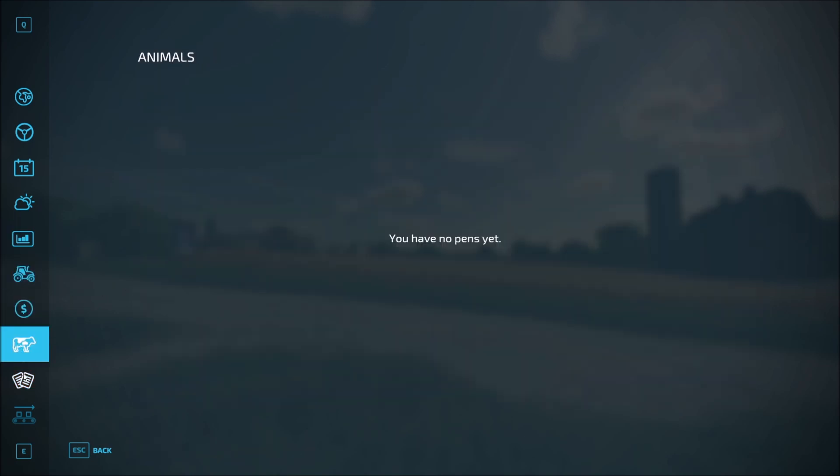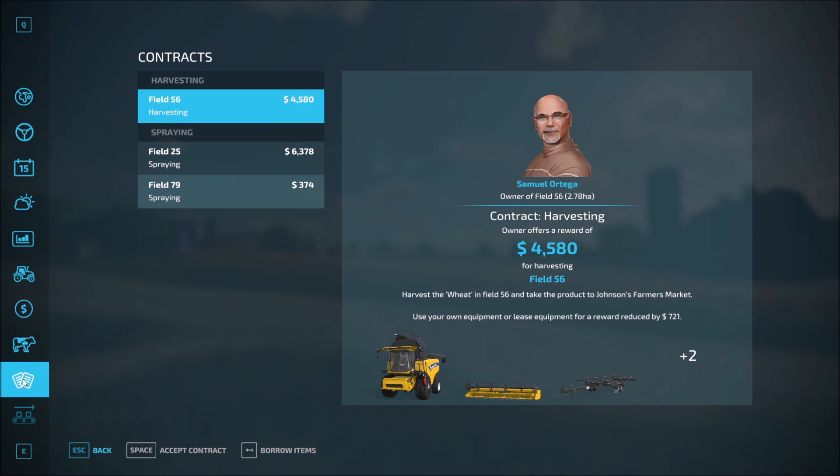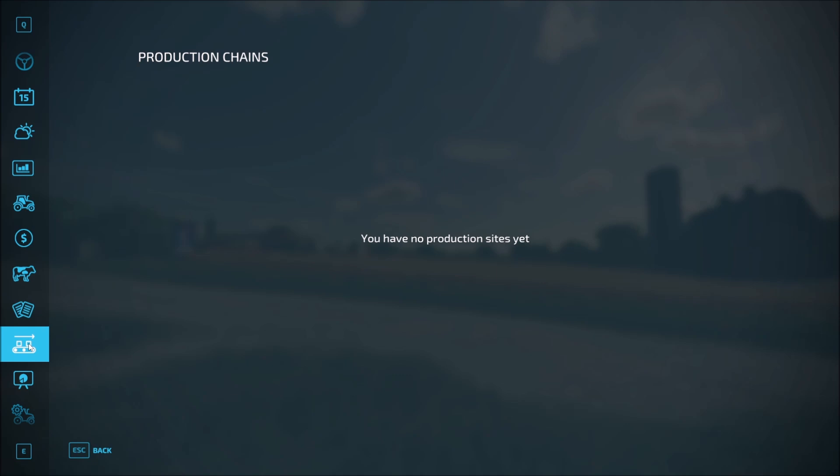Then we got our vehicles, our finance overviews, our animals. Whenever we get to those, we got some contracts — a great way to pick up some extra money on the side, particularly if we don't have anything going on for our crops. Production chains — we're definitely going to get into this. As I mentioned, if we go with the grain route then we'll have the grain mill, bakery, and who knows what else we might get into.